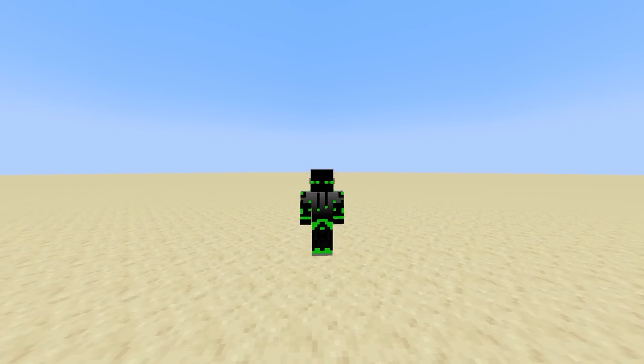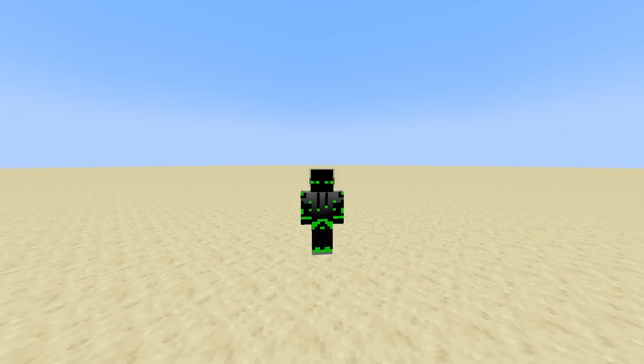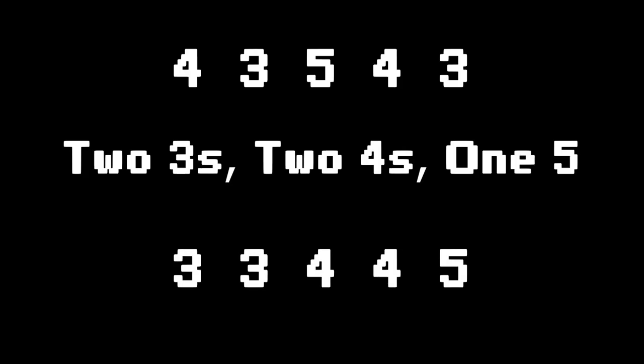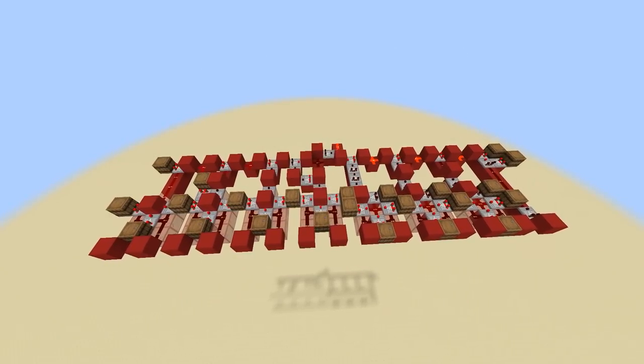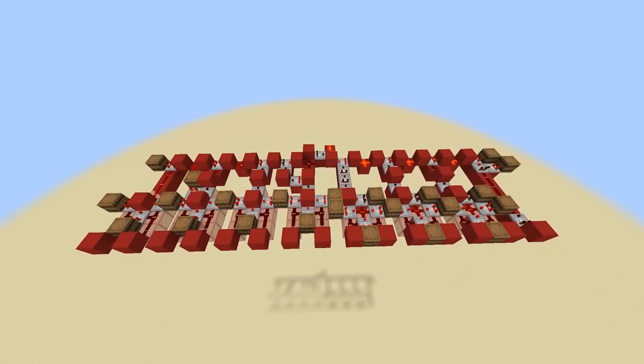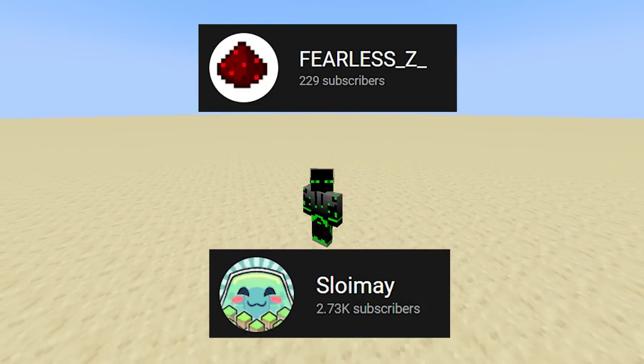A counting sort is pretty simple. You count up how many of each type you have, and then you reconstruct the list based on those counts. For example, if I have the list 4, 3, 5, 4, 3 — I count 2 threes, 2 fours, and 1 five. Then I can just go through those counts and reconstruct the list in order. I had seen circuits that count things in Minecraft before — they're called unary counters — so I thought, let's give it a try. And after a couple of days, and some help from my buddies Fearless and Sloimey, we did it.